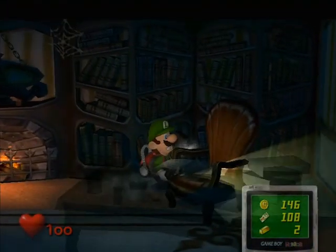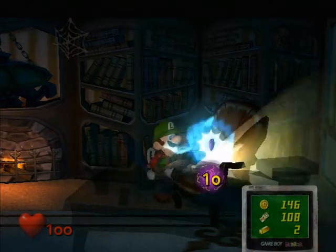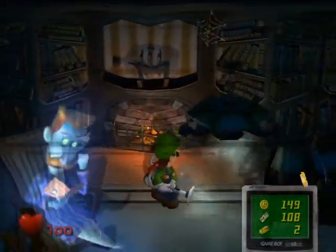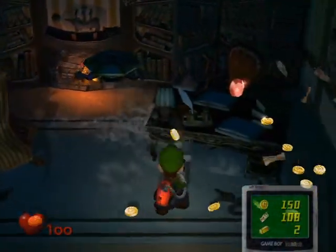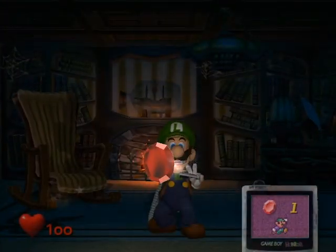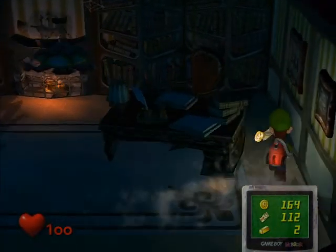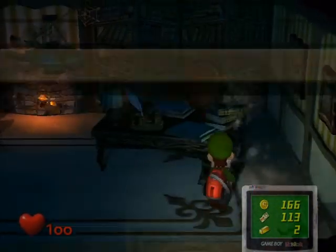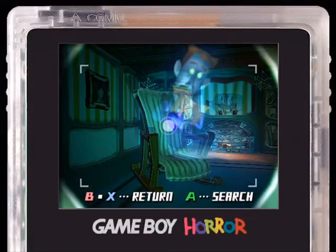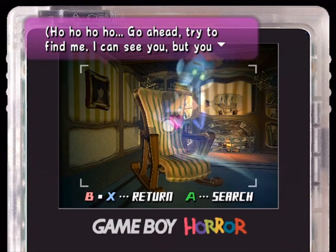Now right here, checking this chair will actually encounter us the second blue ghost. I like to call these guys money ghosts. Many times during this Let's Play, if I ever call something a money ghost or money mouse, please forgive me because I know it's not their official name, but it makes sense. We can check his heart here with the Game Boy Horror by pressing the X button and clicking A on it.